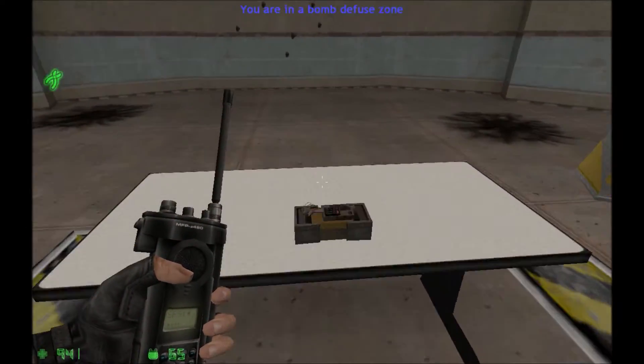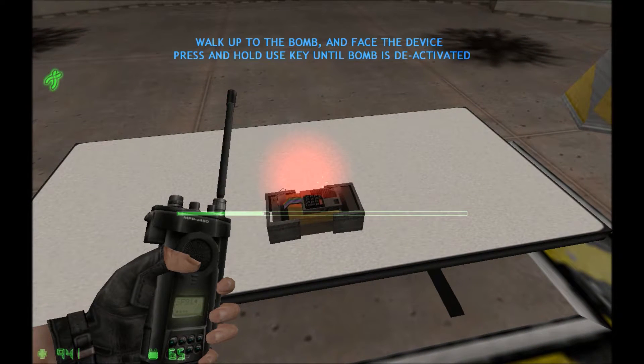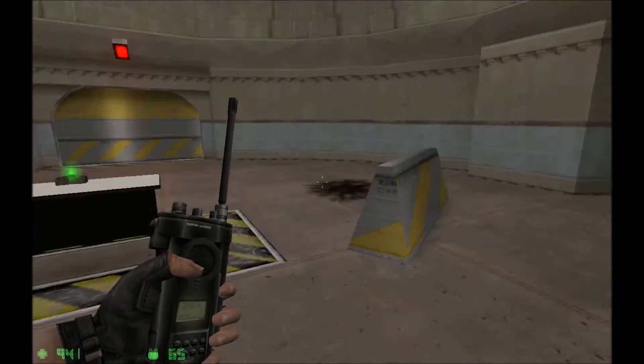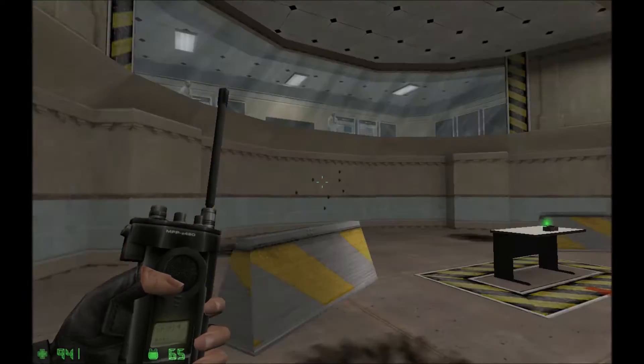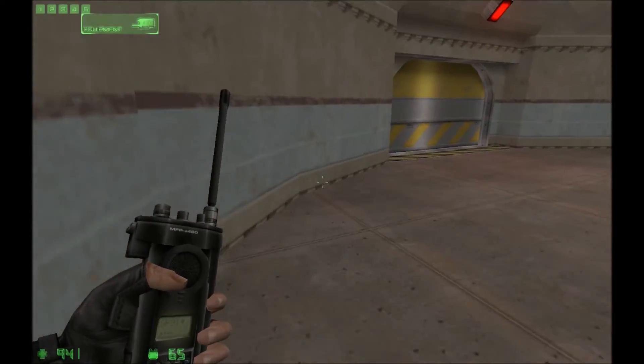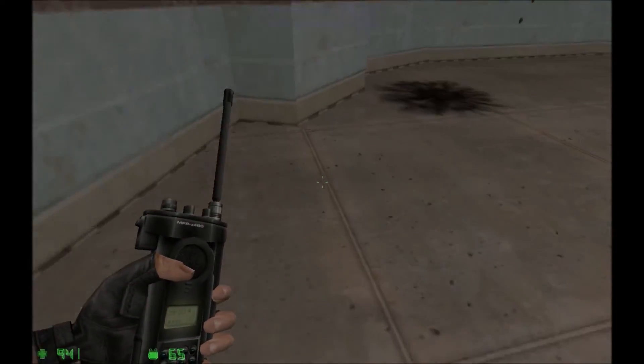This bomb has gone live. Moving into position. To defuse the bomb, walk up to it, face the device, then press and hold your use key. Excellent. The device has been defused. Congratulations. You've completed the counter-terrorist special training course. Please return topside for processing.